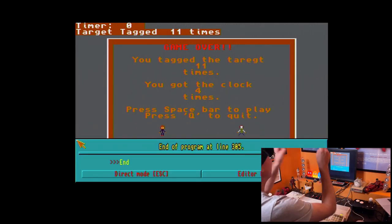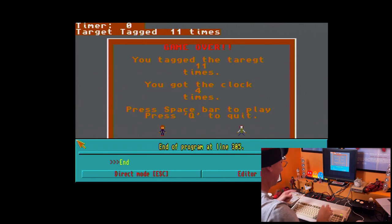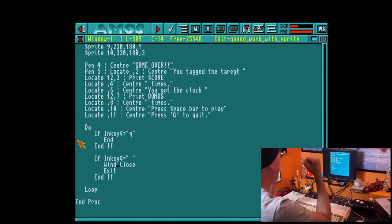Ladies and gentlemen, that is a very simple game in AMOS. Thank you for being on the journey with me — that is absolutely amazing. You're saying the game has no sound — I know, that's because we haven't covered sound yet in AMOS, and we're going to cover sound in future videos. If you have a way of adding sound, there are some built-in sound effects within AMOS — please feel free to explore them and make use of the AMOS manual. But for now we've got a working game.